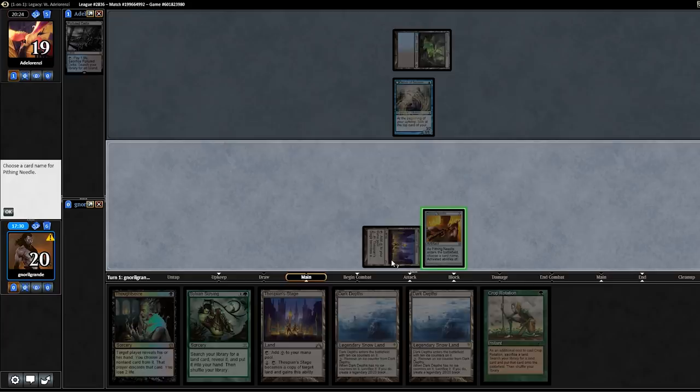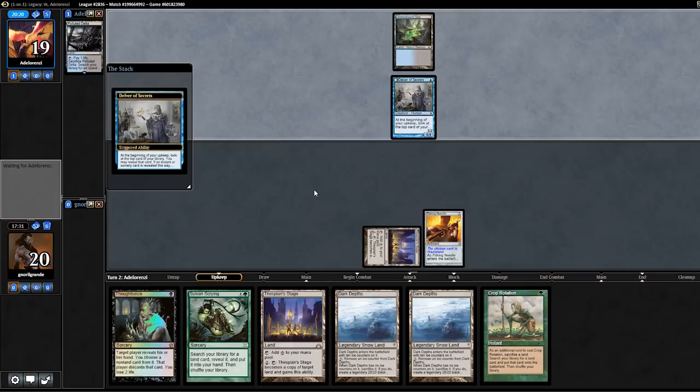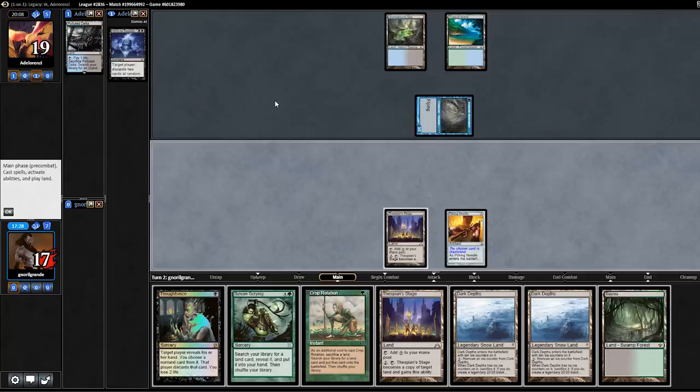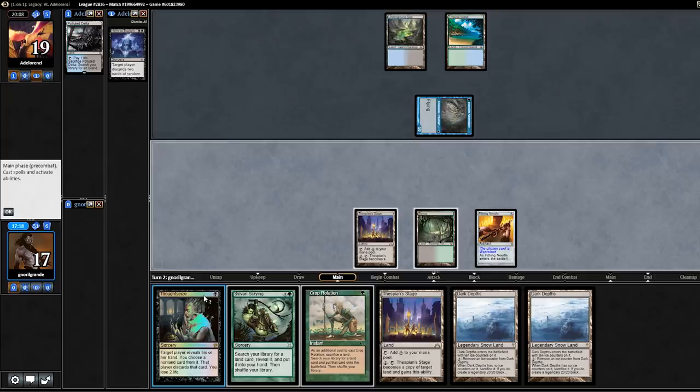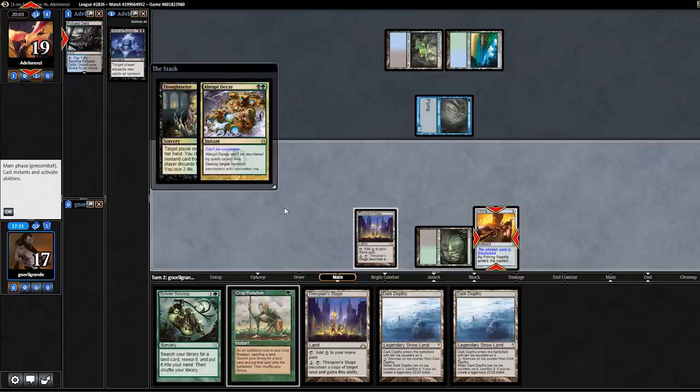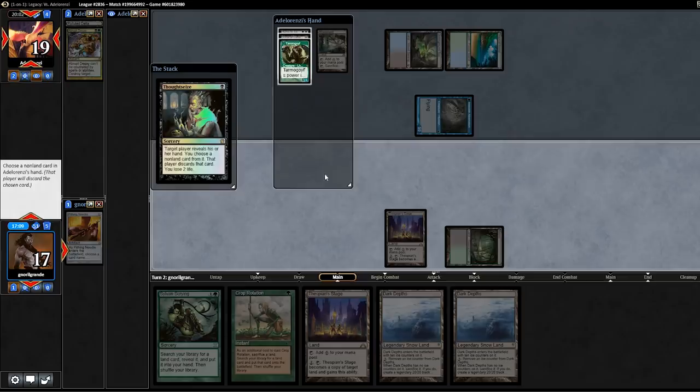They have a very fast start with Delver on turn 1, which is very annoying. Sultai Delver has fewer instants and sorceries so I expect them to flip it less likely. Hullbreacher is right there and they have Tropical Island. Pithing Needle is gone — that's annoying. I think I'm going to take Surgical Extraction from their hand because they don't have double black for Hullbreacher. I cannot let them go Wasteland, Surgical — then I just don't have anything going on.